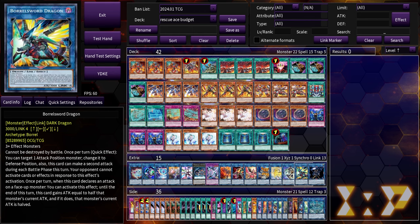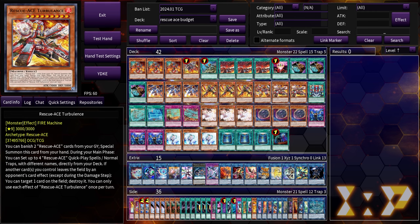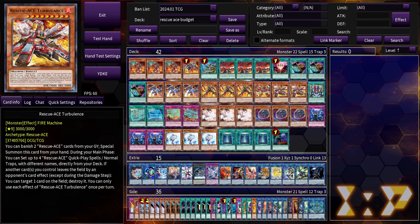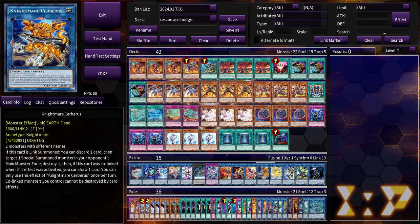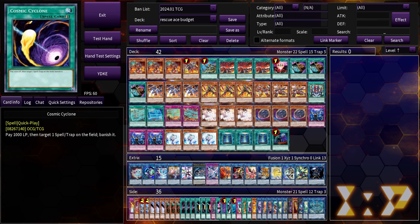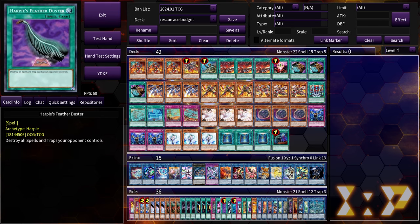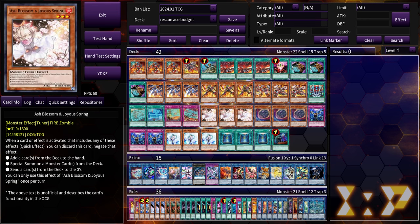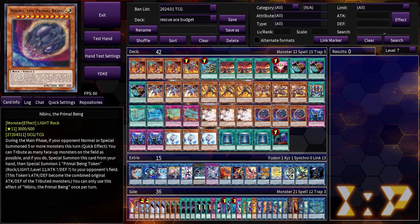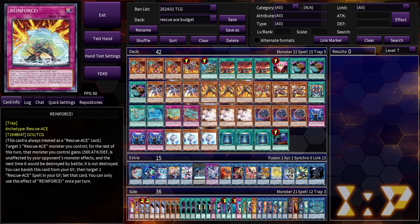Borosword is a great budget card to swing in for lethal, especially when mixed with Turbulence. Usually I go Turbulence plus Access Code for game, but if you go into nightmare links and link climb into Borosword, you can go Borosword plus Turbulence for game. If you need more cards to get cards off the field, you can side out some of your Nibiru, Book of Moons, or Veilers for cards like Raigeki, Cosmic Cyclone, Feather Duster, or Evenly Matched. Your engine is already pretty good at playing around interruptions, so you really only need supplement stuff to stop your opponent from playing their turn.